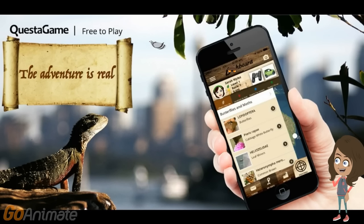Questagame is an outdoor multiplayer mobile adventure game. Your mission is to discover and help preserve life on this planet.